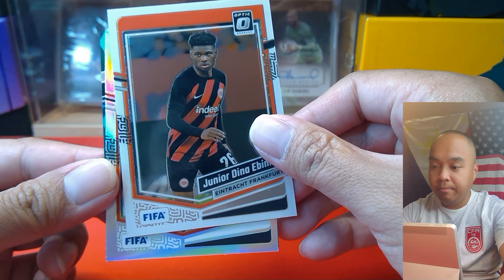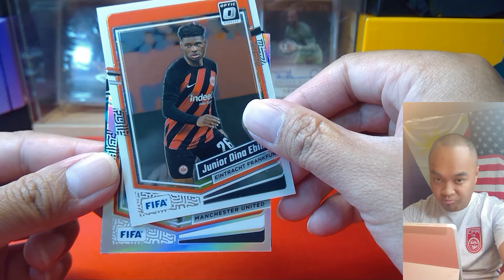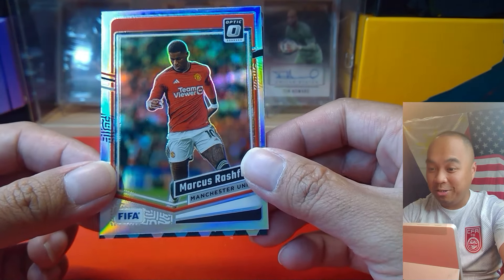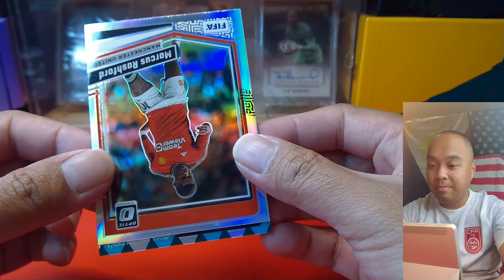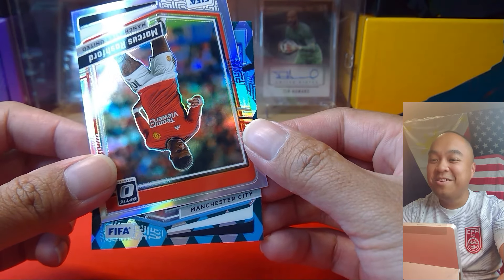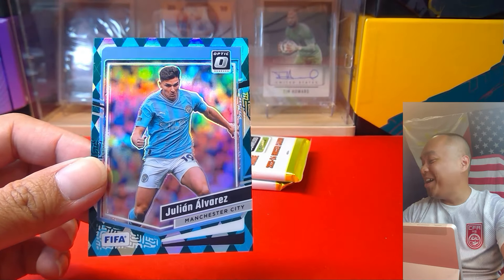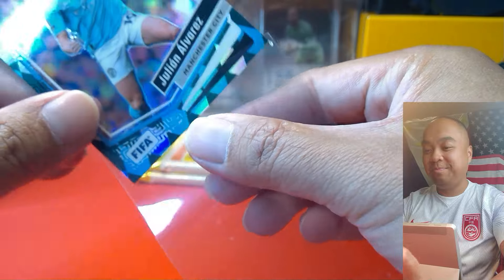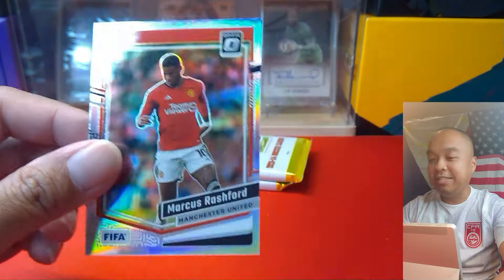Silver here — so rookie, doesn't look like it but I'll take that. My boy — now let's see who you can give us behind you. What team we got? From United to City — maybe we can get a Haaland. Of course, of course. I cannot seem to stop pulling Julian Alvarez — this is his second year now, and I'll sleeve you because you are my guy. Julian follows me everywhere that I go.